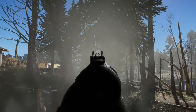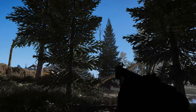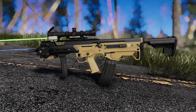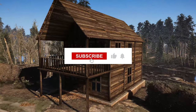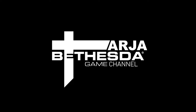The new custom animations really help to bring the Combat Shotgun MK1 to life and make it feel like a completely new weapon. Whether you're firing from the hip or aiming down the sights, the animations are smooth and realistic, adding an extra layer of immersion to the game. And that's a wrap on our essential 8 mods for Fallout 4 in the month of May. We hope you found this video helpful and that these mods enhance your gameplay experience. Don't forget to like and subscribe for more mod reviews, and let us know in the comments which mods you're excited to try out. Thanks for watching and see you in the wasteland.